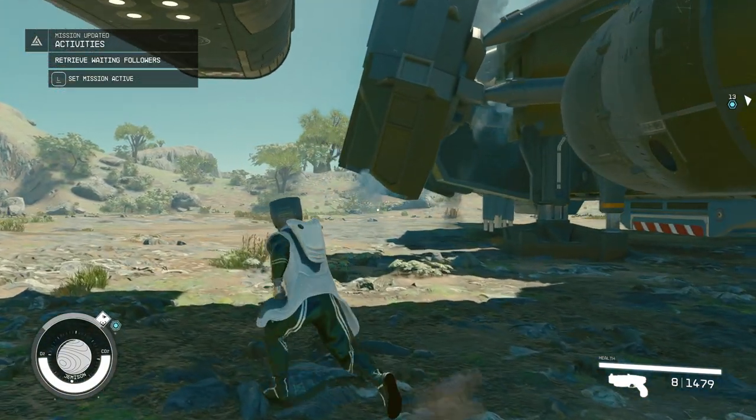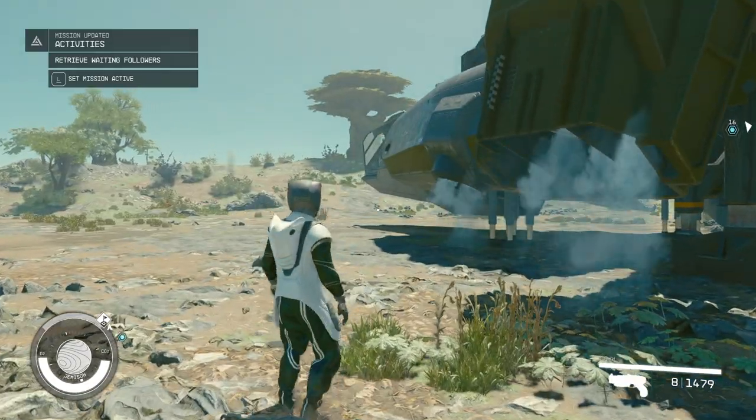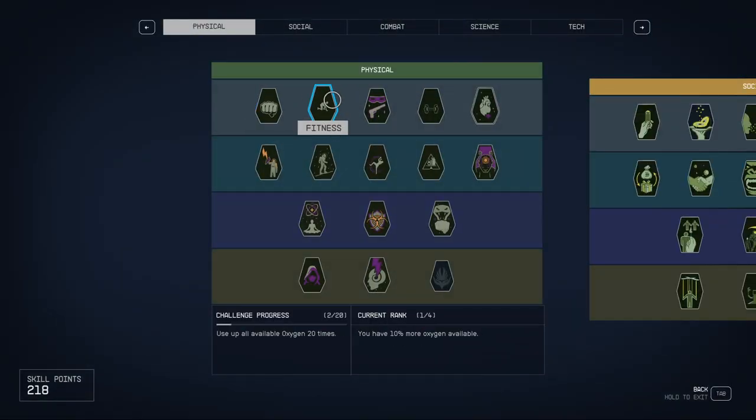The first loop will let us level up fitness, weight lifting, and wellness at the same time, along with gymnastics level one. We need to use all our available oxygen 20 times, sprint 1000 meters while at 75% capacity, heal 500 damage, and take 100 fall damage for gymnastics.